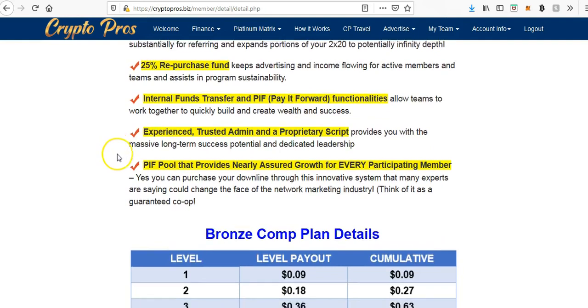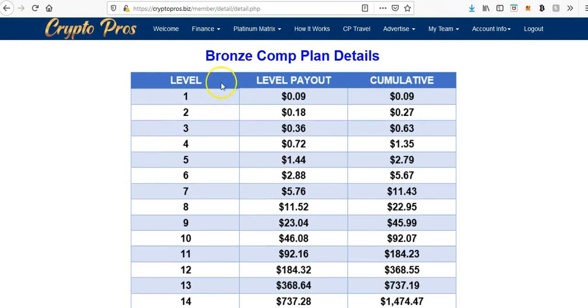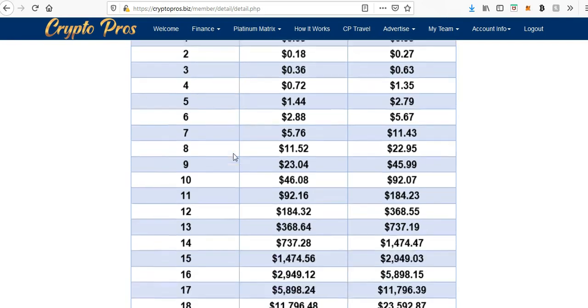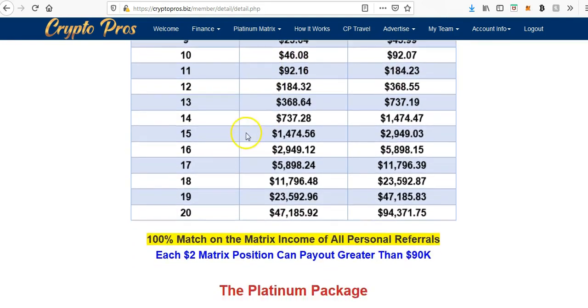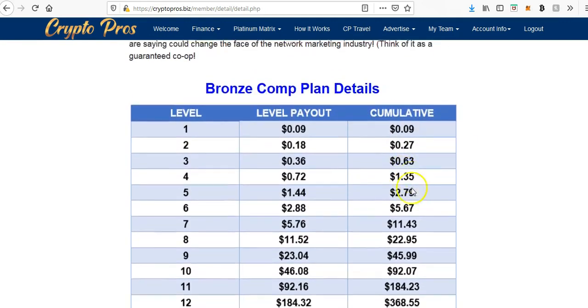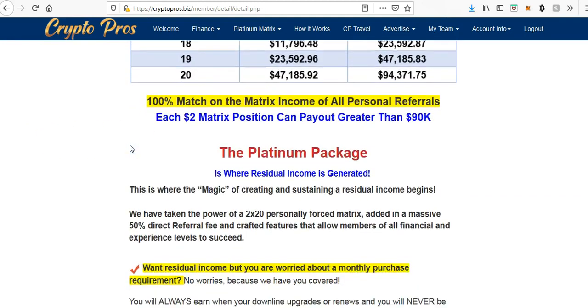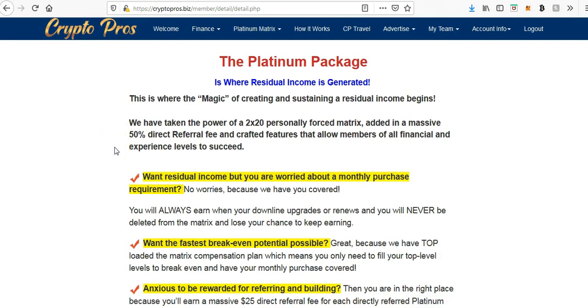I'm not going to go through the how-it-works page word for word — you can view it all on the platform. They give you the bronze comp plan details. Obviously on the earlier levels with the bronze it's not going to look that exciting, but the power of the duplication in this program means these little micro-payments that are being made really start to stack up over time. At initial glances you might think it's a waste of time, but as it builds over time you'll see how these levels start to build up.